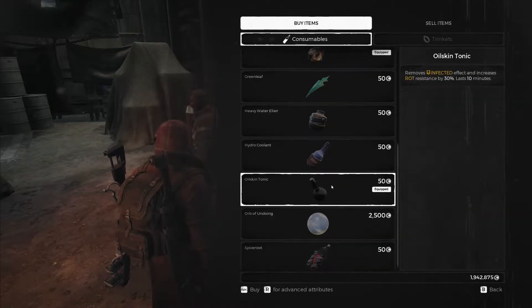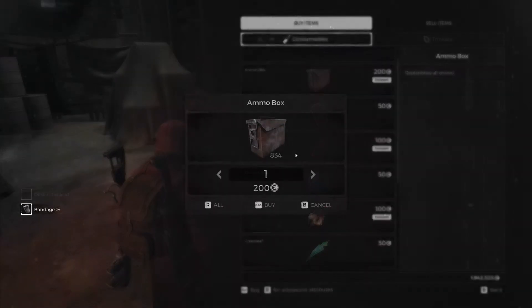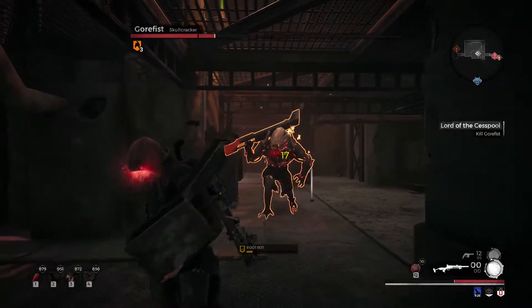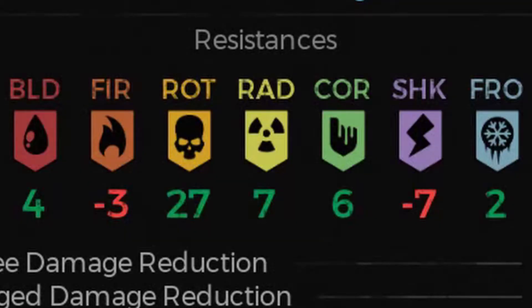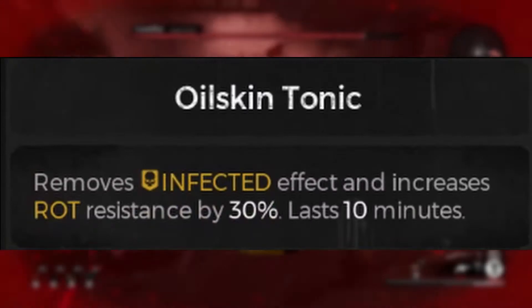Lastly, try to come prepared with oil skin tonic, bandages, and ammo boxes. I know at this stage of the game money is not easy to come by, but infection and bleeding can be debilitating debuffs, and this boss is tanky enough that running out of ammo might be a concern. If you have a lot of oil skin tonic, use one before starting the fight to increase your rot resist, as this will make the exploders deal significantly less damage to you for the entire boss fight.